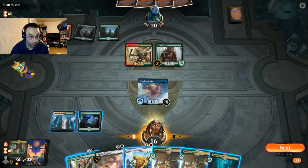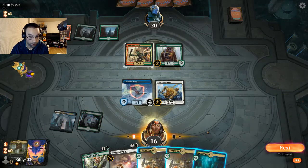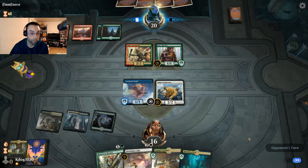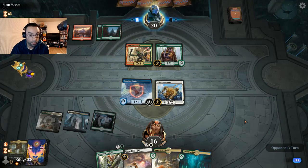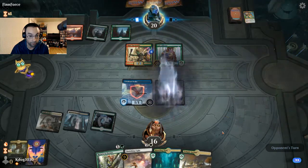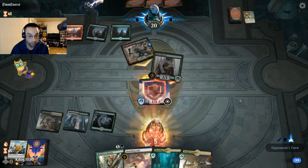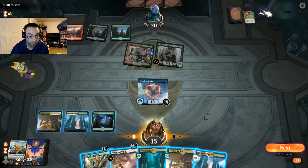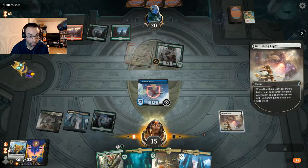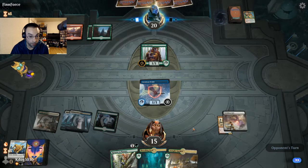Obviously Gruul going first gives them a huge advantage. We'll play it nice and slow. Let's get our Pridemate down and leave Cerulean Drake back on blocks. Hushbringer put in a lot of work last game — love to see that. Okay, they're taking our Pridemate. We'll block the three. No point holding on to this Banishing Light — we'll deal with the Zirda Goblin.